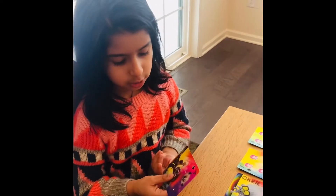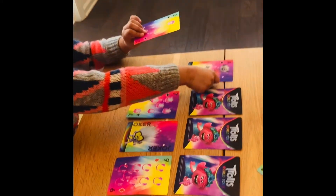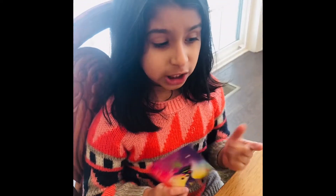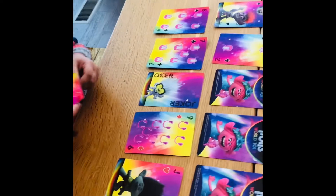I got an A — if you get an A you might not know where to put it, but you put it on the first slot. I got a K. K cards are also special — this is how the K card looks.